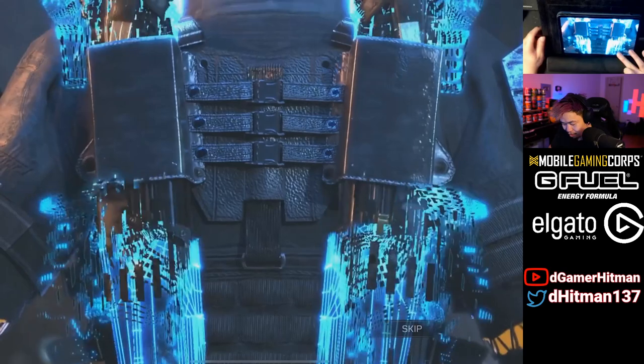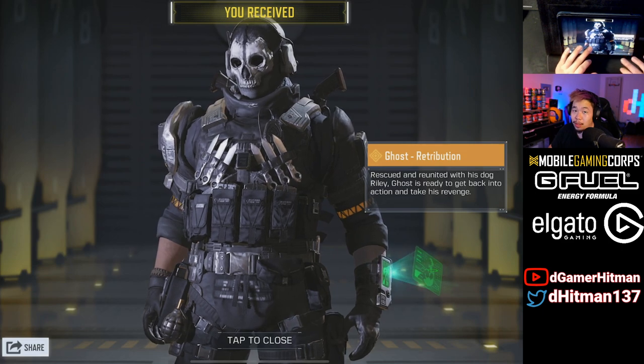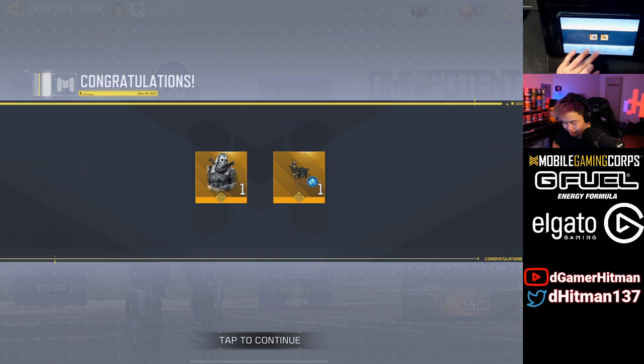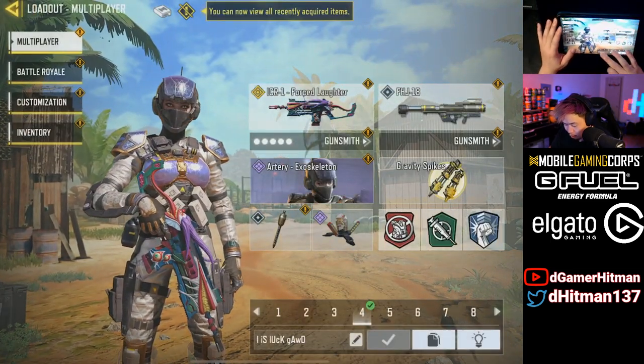Like I mentioned, it's gonna cost about 14,000 CP. I actually haven't spent much this season so I'm pretty happy about that. We've already watched the Ghost rescue and reunite his dog Riley. Riley only works in BR mode, which is kind of unfortunate, but you can see it's with the zombie dogs — that's gonna be cool. Lucky draw completed! We got our Ghost Retribution — let's go ahead and equip these.